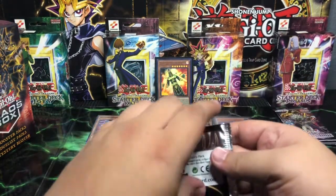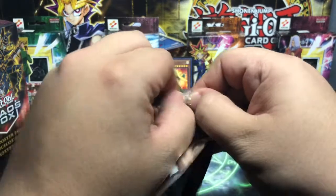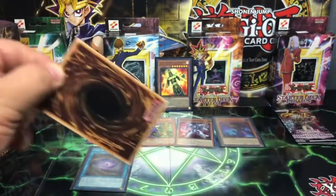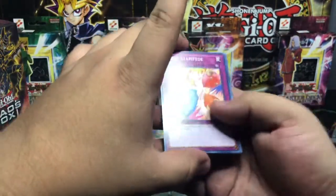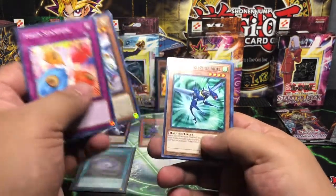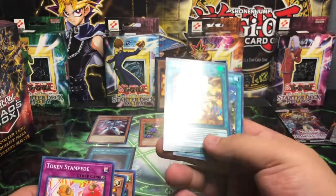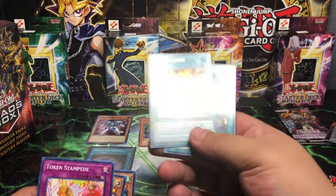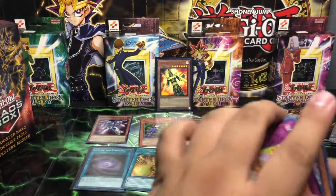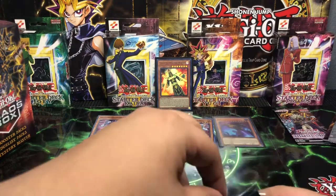We're down to the last two packs there guys. I'm going to go ahead and open this pack up. Token Stampede, Mechlord Astro Mech, Mechlord Army of Scale, and an Ultra Rare Blaze Cannon — also another awesome Ultra Rare in the packs. That is awesome. I will skip that Basic Rare as I already know what that is and I've seen it one too many times.